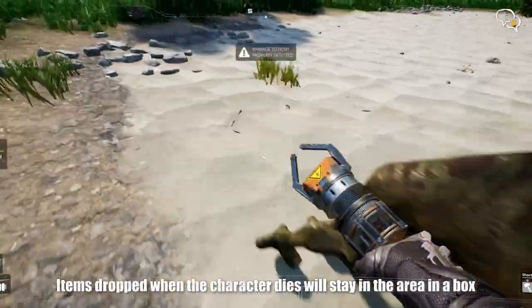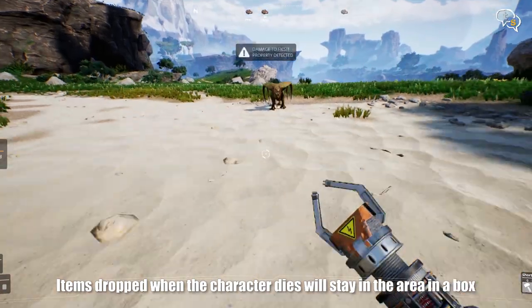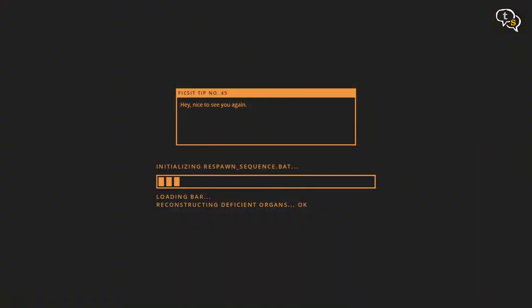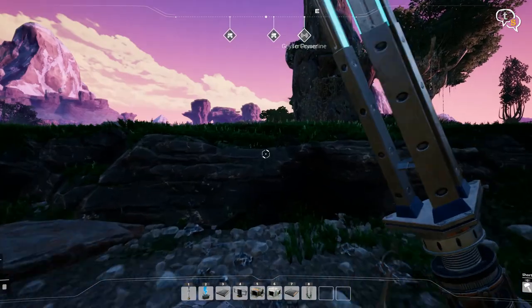When you have a whole load of resources and you are killed, you drop everything at that location, so next time you will have to go and pick it up right under their noses. When you die, the character respawns at the hub, which makes trekking all the way back to the resources you dropped a big task.